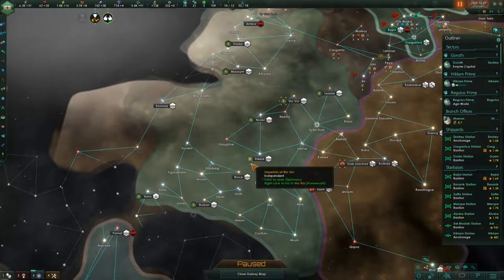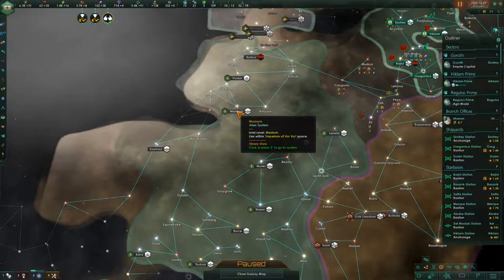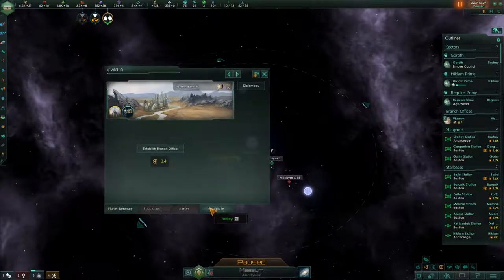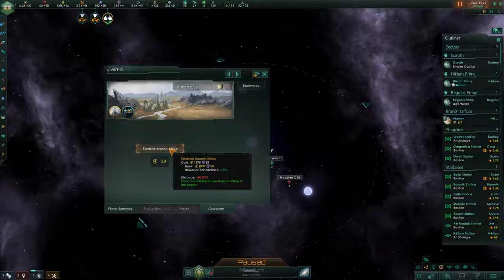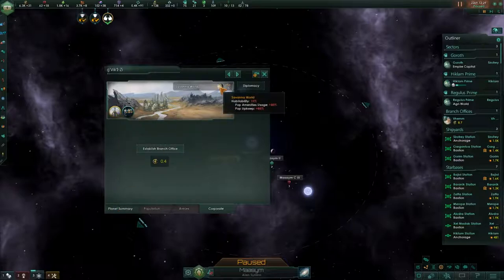They might have another planet I don't know about that they recently colonized, but I know this place and this place for sure don't have anything. This is another example of a planet that doesn't have anything, so this should be cheaper for us. I say we establish a branch office here.